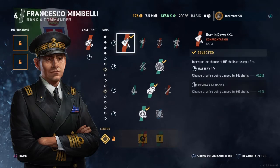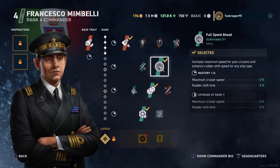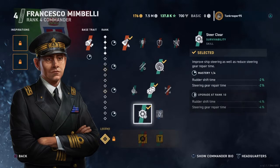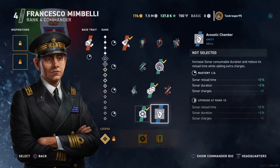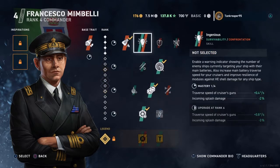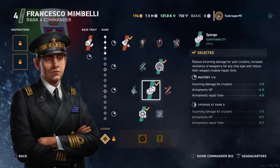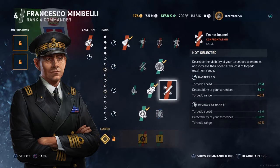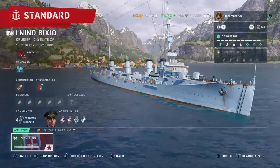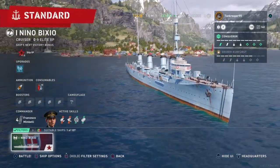The captain does have Burn It Down, just like normal. I have Full Speed Ahead, Sponge, and Steer Clear. Because this is a tier 1 cruiser, maybe pick this one or maybe this one. Torpedo speed will be 10 kilometers better, but we'll see how good it goes.